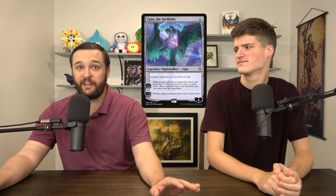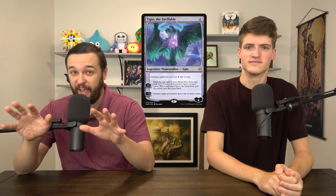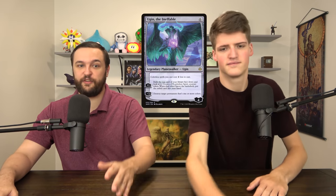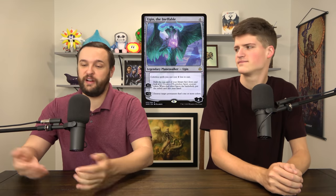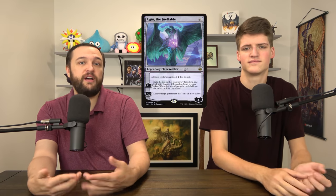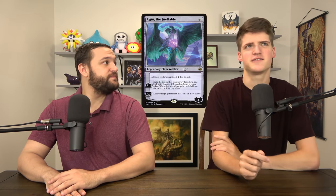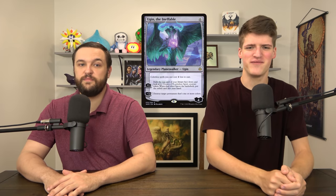Ugin the Ineffable — any colorless deck or artifact deck absolutely wants this card. He makes all of your colorless spells cost two less. He pluses to essentially do a pseudo-draw, and he minuses to destroy any colored permanent. This very versatile card does a lot — get it now. How many planeswalkers plus to protect themselves and draw a card? Like, none. That one is just so unique. It feels so good. You feel so safe. I like Ugin.